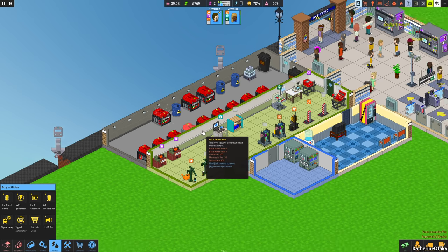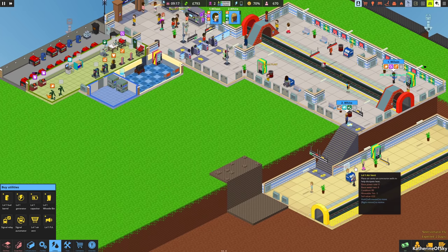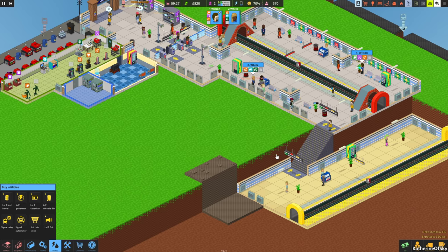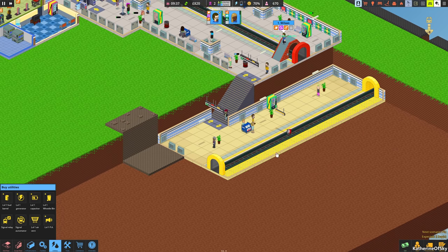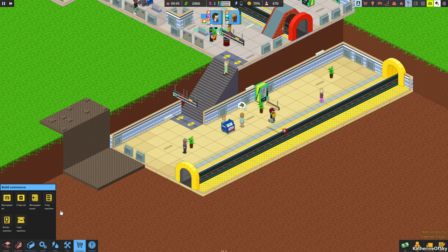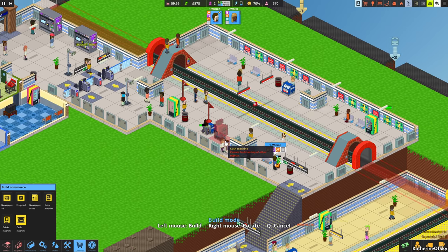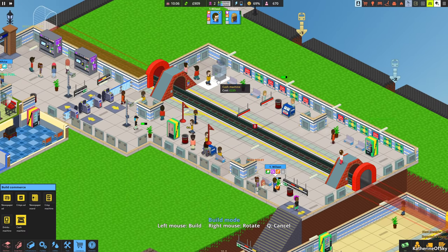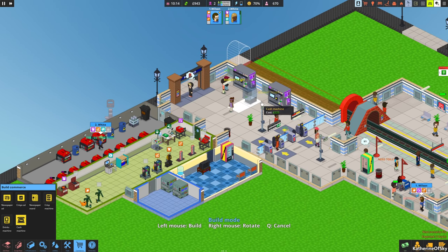Another thing we can do is have a generator room around here and a wheelie bin in here as well, so when we put bins down here people won't have to walk as far. Let's get some good commerce stuff — we need a cash machine. Let's go ahead and put one in the main area.